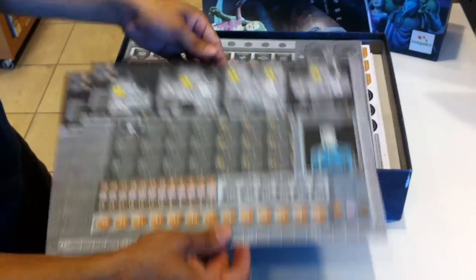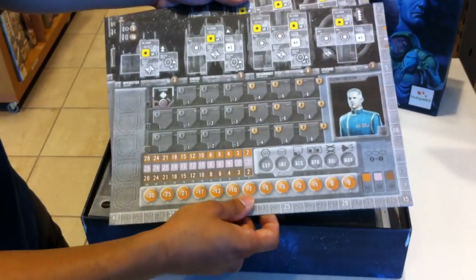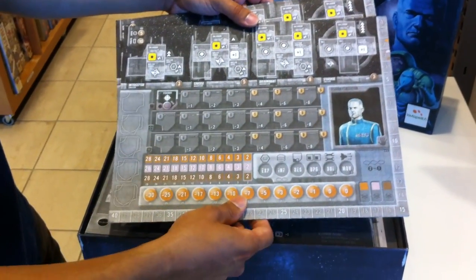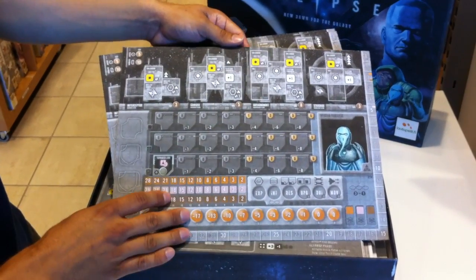There are six of these player boards. On one side you have the Turan Fractions and on the other side you have the Alien version. Players can choose which art they want to play.